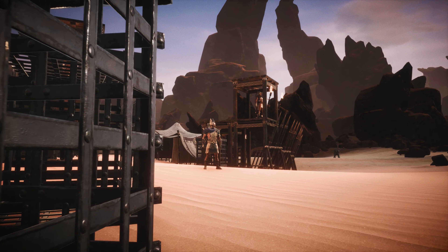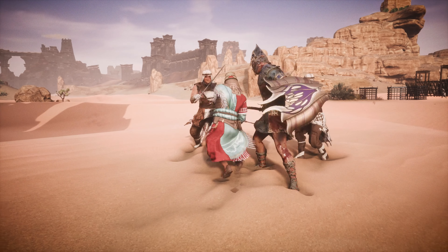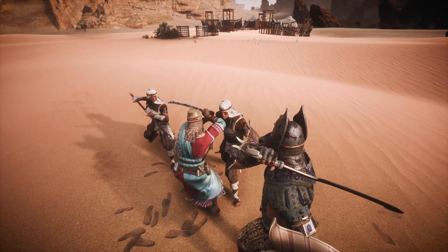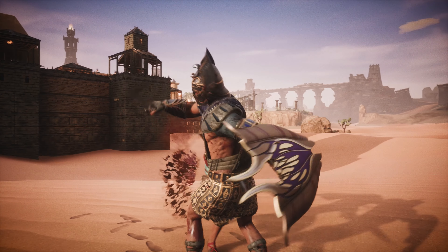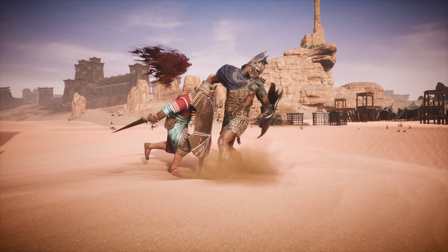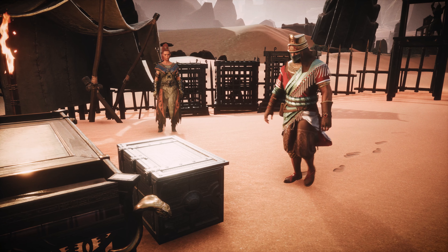Finally, the Hand of War emerges from the camp. Make full use of all the tools at your disposal, including two new combat improvements: the ability to fluidly adjust the direction of your attacks, and improved stagger consistency. This really makes combat much smoother. If you defeat him, the spoils of war are yours to claim.